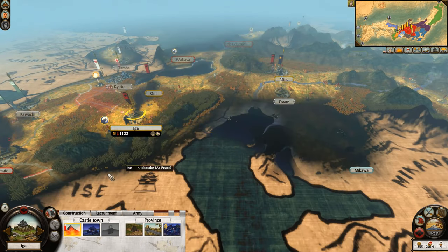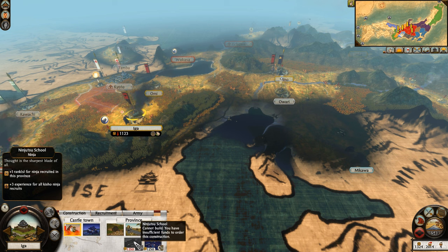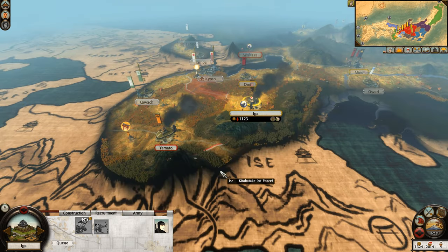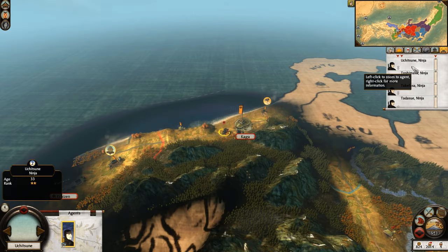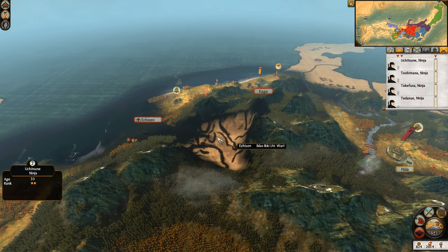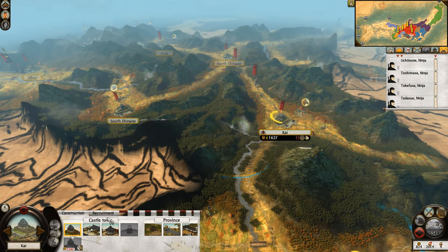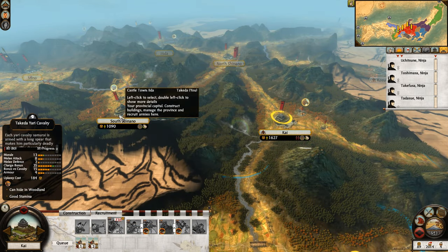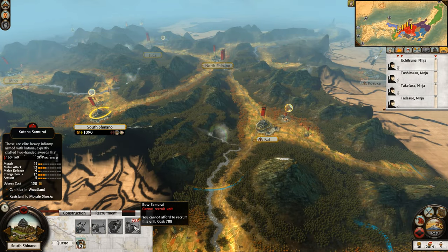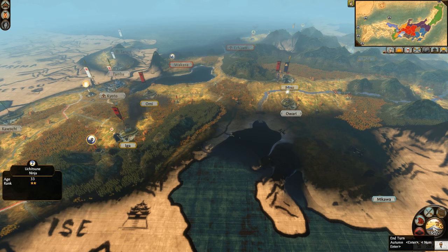Maybe I should get another ninja — they seem to be incredibly effective. Let's move one bow unit here. If I move you in I believe I'll be able to exempt the tax. Alright, got a nice little force here in Mino — we want to eventually move on out. We'll repair the fort here and keep the sake den. We've got the mountain hideout here — that's interesting. So maybe we should get ninjas here from now on, because this is the former Hattori clan settlement. Let's continue to get more Yari Cav.